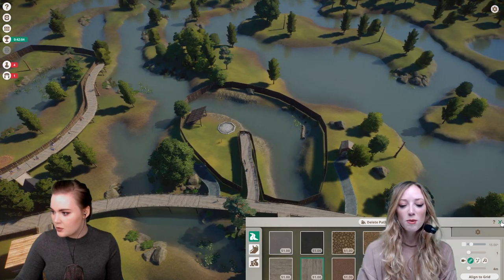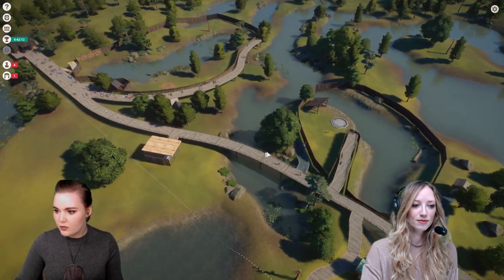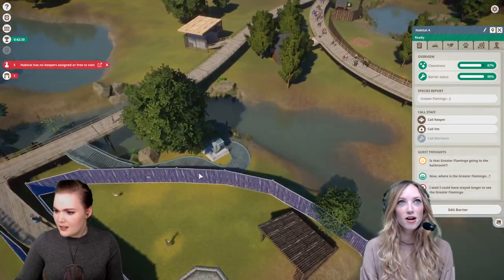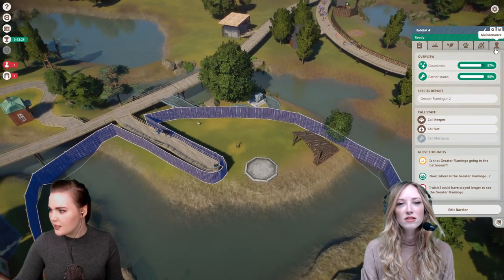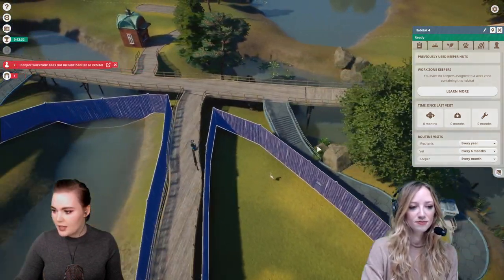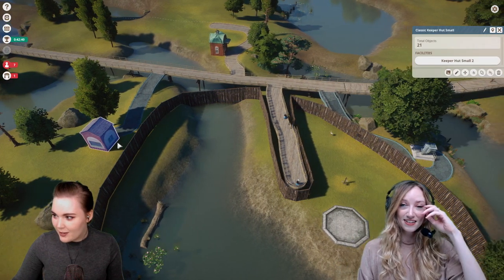We're getting more money so we should be able to build more. I feel like guests are getting distracted by the crocodiles — if they knew there was more stuff further up here they'd be walking around. What do you mean habitat has no keeper assigned? Habitat has no keepers — keeper cannot reach habitat. The keeper's a liar because they can absolutely reach the habitat. I'm gonna pause this.